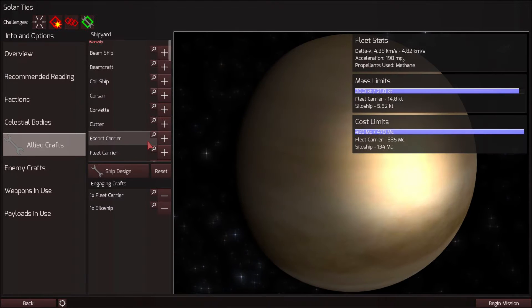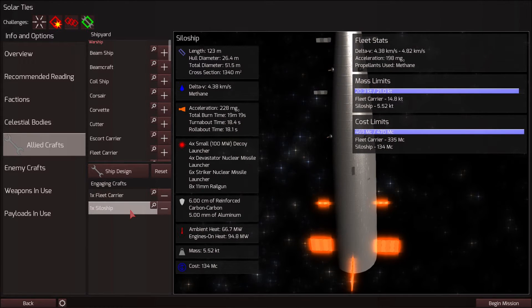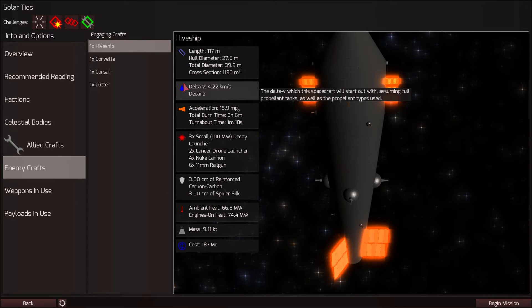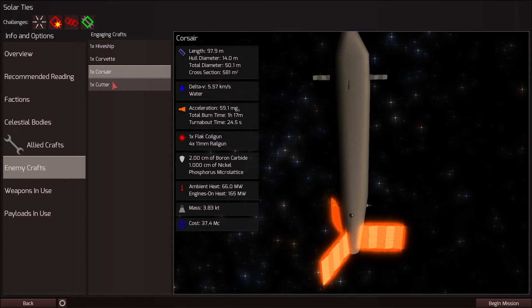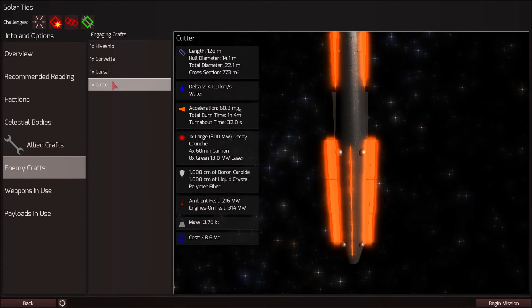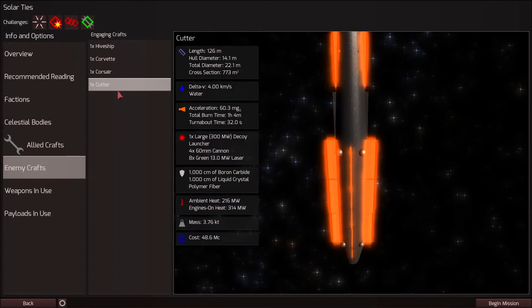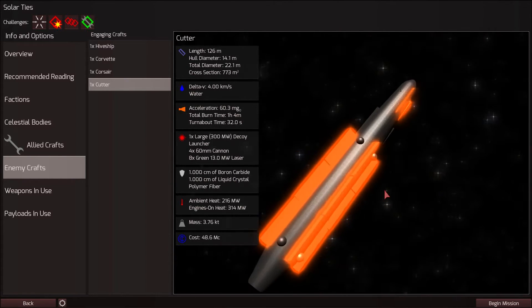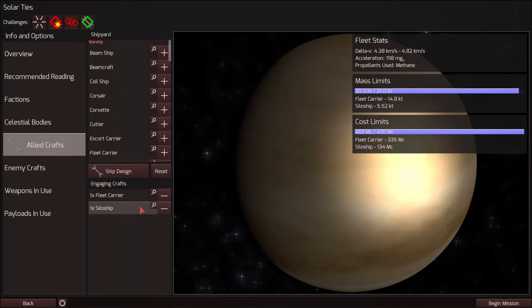We can customize our fleet. They recommend a fleet carrier and a silo ship, but we're probably going to do something else. What does the enemy have? The enemy does not seem to have any laser weapons. Oh, they have eight green lasers on this cutter. So I was kind of thinking I would just completely overwhelm them with drones, but if the cutter has these green lasers on it, they'd only be able to orient two lasers at us. So I think I'm going to give that a shot.